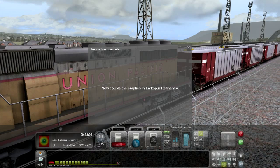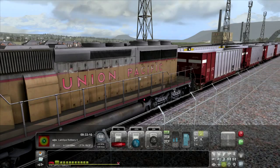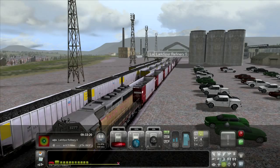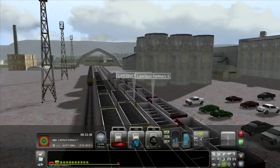I've put the whole train brake on a little bit. A new task comes up: couple to empties in Lake Spur Refinery 4. That's probably nearby — let me check. Press F6 and you get number labels displayed above each track. There it is: Lake Spur Refinery 4, right there.